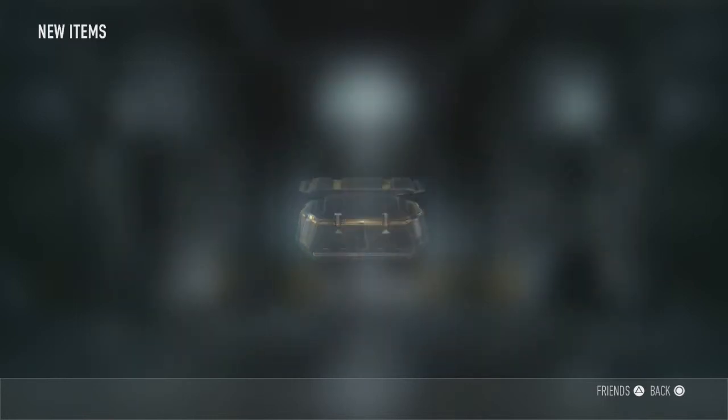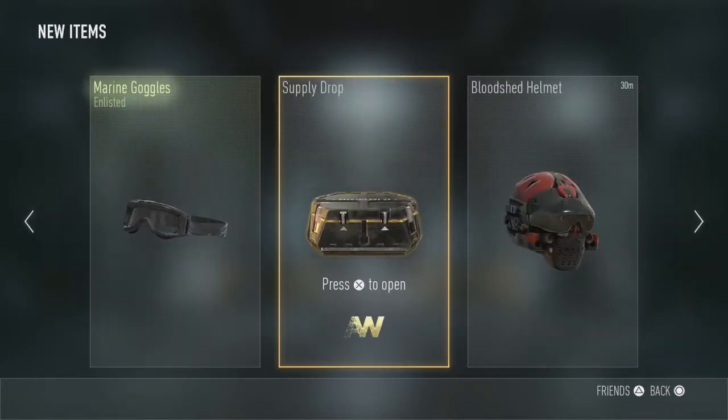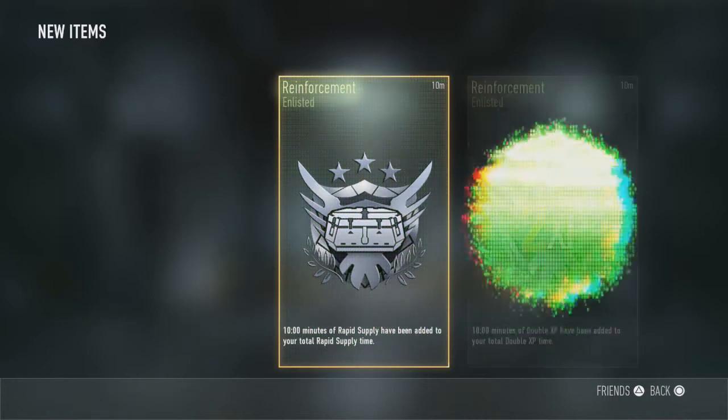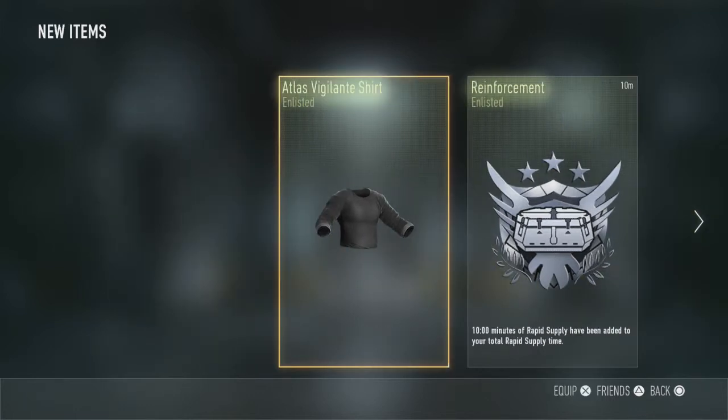The second supply drop that I'm going to be opening for the day, we're going to be getting the BOW 27 Carbine, which I already have. So it's really disappointing. Third supply drop that we're going to be opening up for today. And we're going to be having absolutely nothing — well, 10 minutes of double XP, I'll take that. 10 minutes of rapid supply is absolutely bullcrap. And I'm just going to be selling the Atlas Ventures shirt.